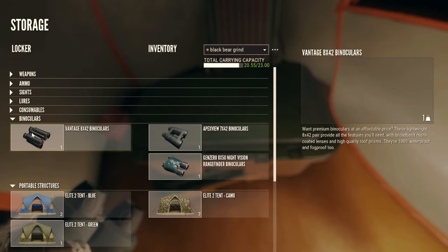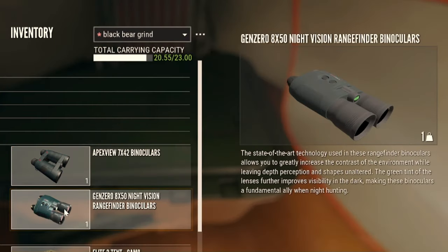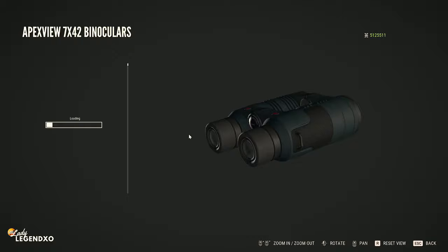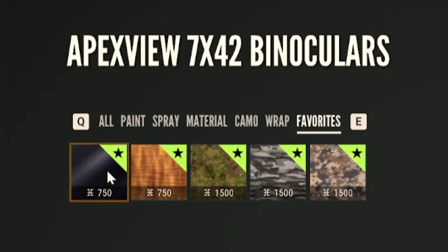One thing I also wanted to show you: when you come into the storage locker, go to binoculars and look at the night visions — they look completely different. You can now customize binoculars and rangefinders. All these small changes are very cool, and here are the new high caliber skins that come with the DLC.